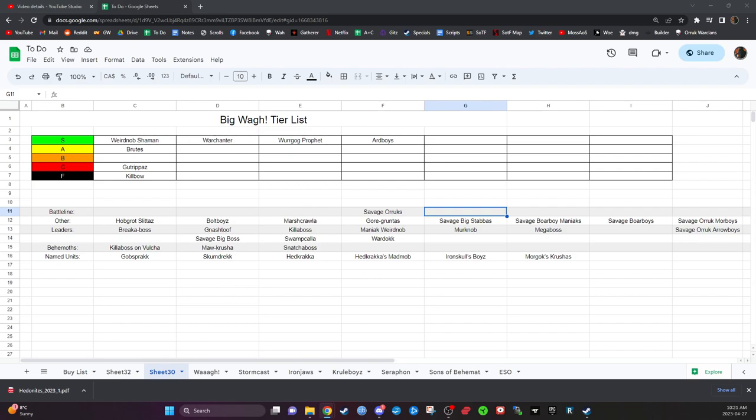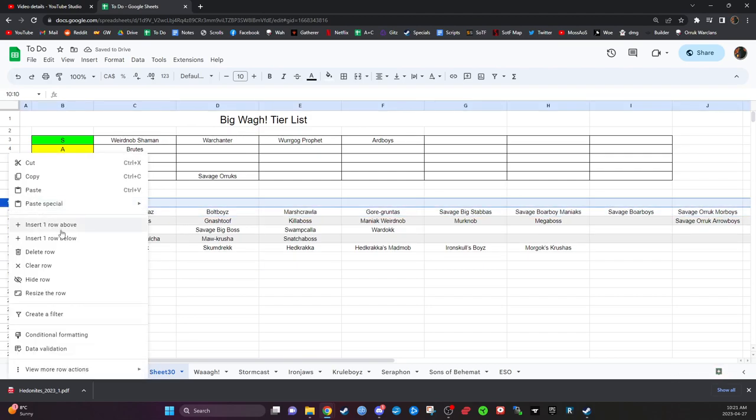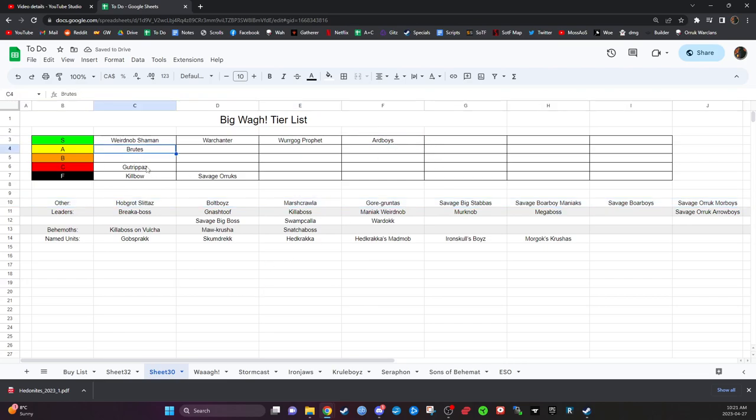Are Savage Orruks literally just unplayable? Comparing them to Gutripperz, they're 10 more points with no extra models and they don't have Venom-Encrusted Weapons. I think they're probably F-tier — maybe C-tier, but certainly at the bottom. When you're picking battle line options it really comes down to Orruk Boys and Brutes.